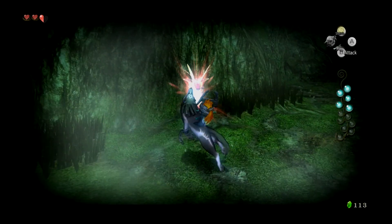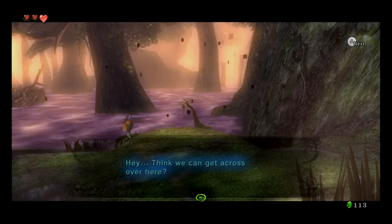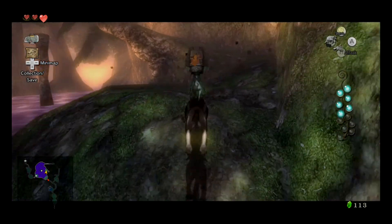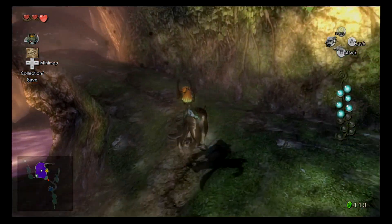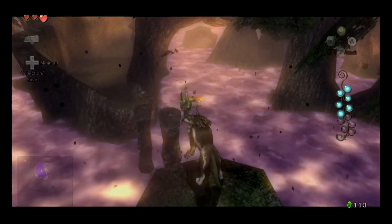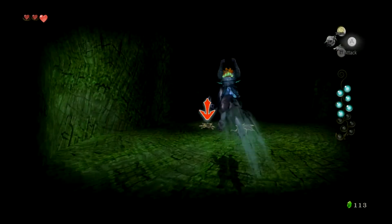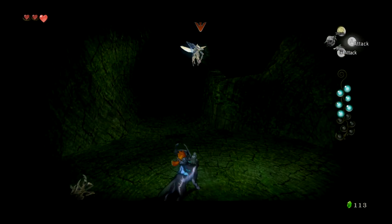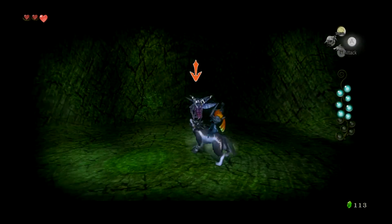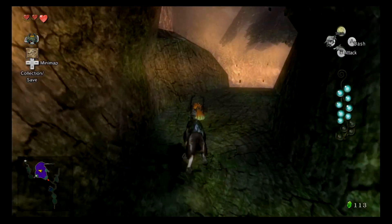Twilight Princess HD on the Wii U came with the Wolf Link amiibo, and it's one of the coolest and most well-designed amiibo that you can get. The Wolf Link amiibo unlocks the Cave of Shadows, which is a gauntlet of enemies to fight where you can eventually win some money and other cool stuff. It's fun because the combat is fun, but it does feel a bit tacked on, which makes sense considering you can only really access it with the amiibo.